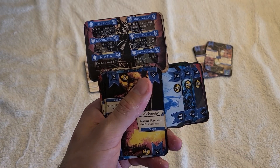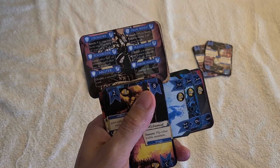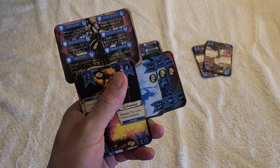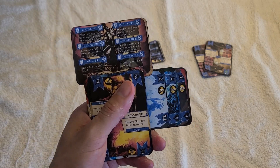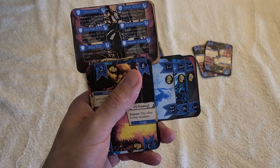Hey everybody, this is going to be a quick overview of the Hand of Destiny. This game is an 18-card dungeon crawler and it's played completely in your hands — you don't need a table, it's all played in your hand. What you'll be doing in this game is playing as a lone adventurer, fighting through four waves of monsters, and then there's a boss waiting for you at the end of each wave.